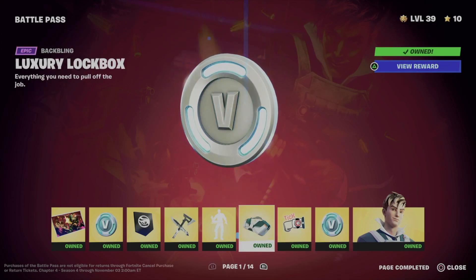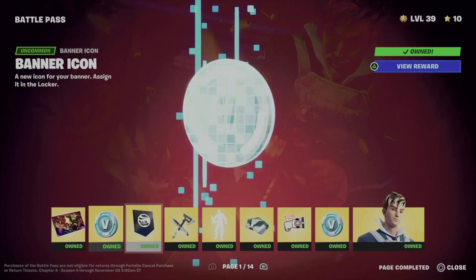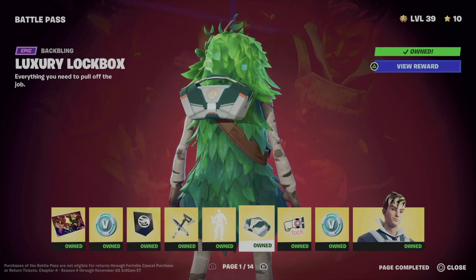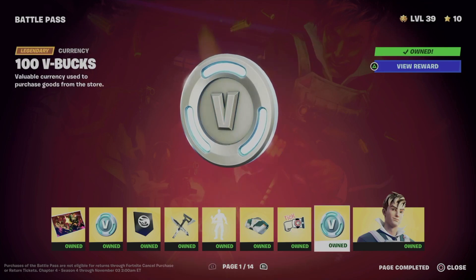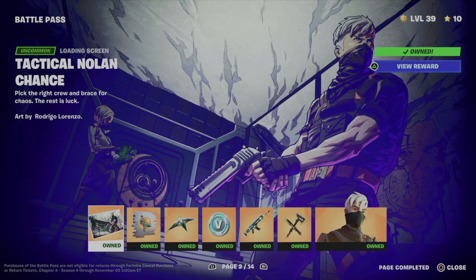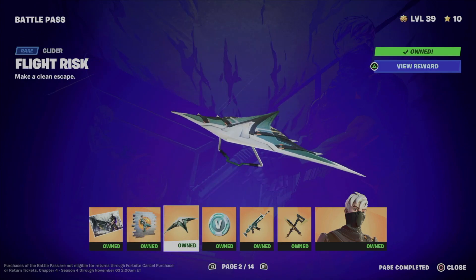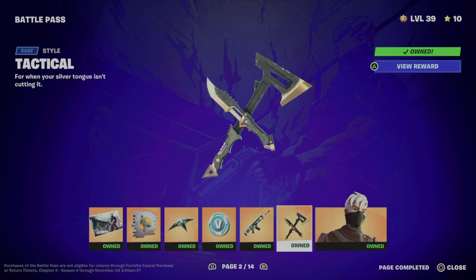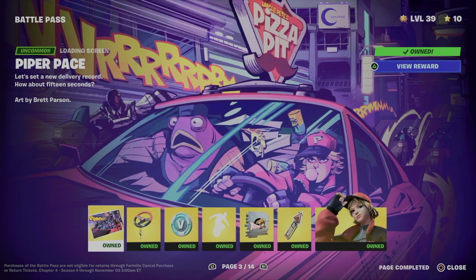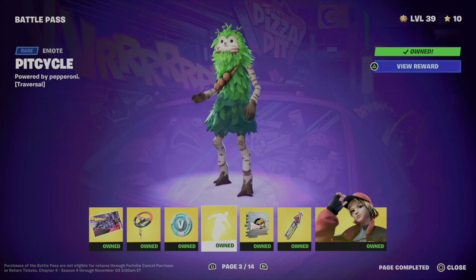Right now I got this awesome loading screen. Let's go to page one — as soon as you bought the battle pass you would have gotten this item, this emote, this backbling, this emoticon, and some sprays. You would have unlocked the first skin right away. On page two we got a loading screen, a spray, a glider, a wrap for our guns, a harvesting tool, and another skin.